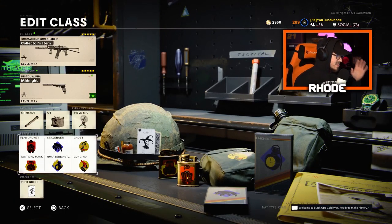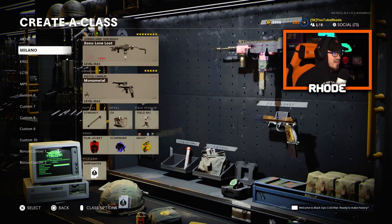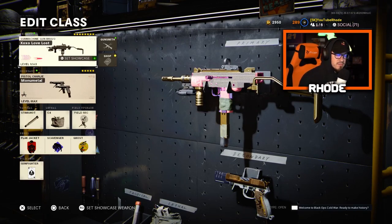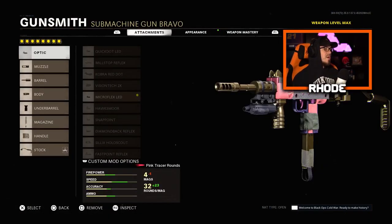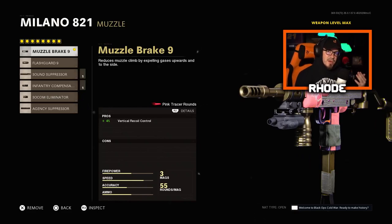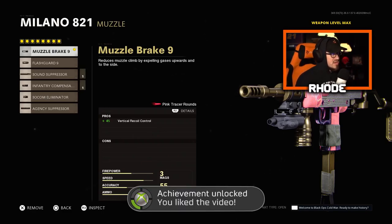Next is one of my all-time favorite weapons in Cold War, even before the buff — the Milano with eight attachments. For the optic, the Micro Flex LED: your field of vision is a lot better, it's open with a nice shape so you can see more while ADS-ing. For the muzzle, the Muzzle Brake 9mm: plus four percent vertical recoil control with no cons — that's the most important part, no cons.